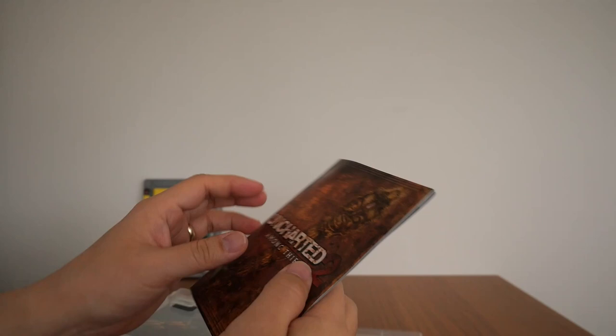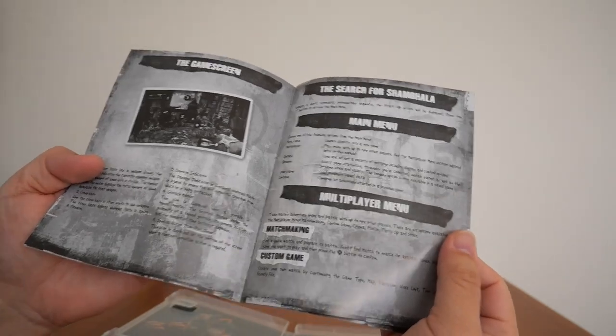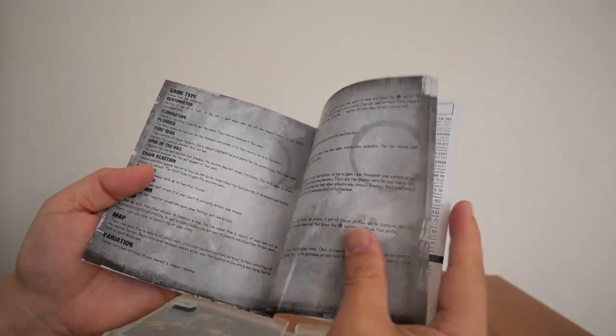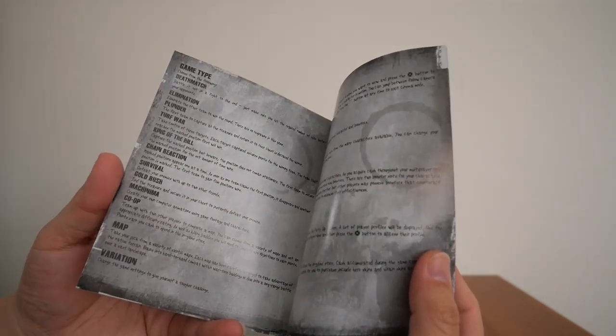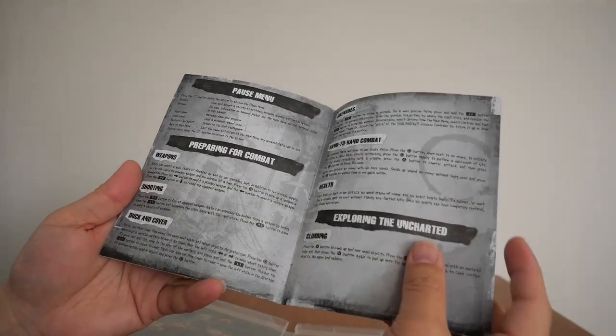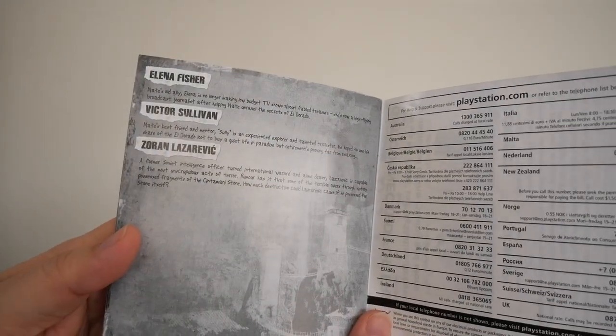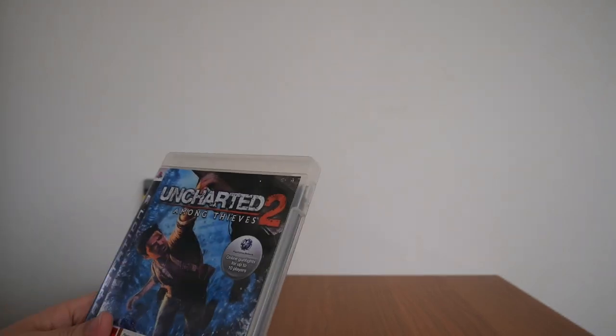There's a booklet — let's see what's inside: the usual principal controls, setting up default controls, game screen, and multiplayer menu. This was the first Uncharted game with multiplayer. I don't know if the servers are still up, to be honest — I'd love to play another multiplayer game. It was great fun — plunder, co-op — good times. And there's the supporting cast of characters: Elena, Victor, and Zoran Lazarevic. That is Uncharted 2: Among Thieves.